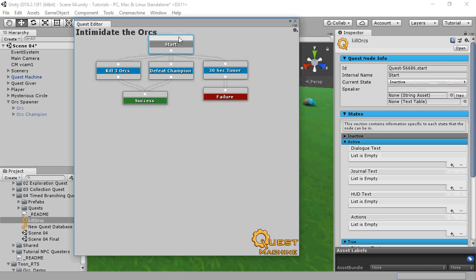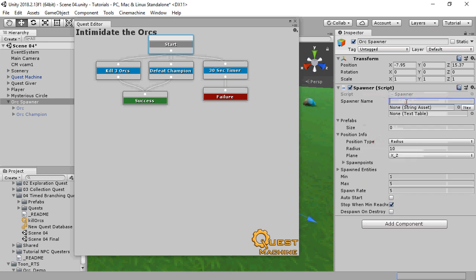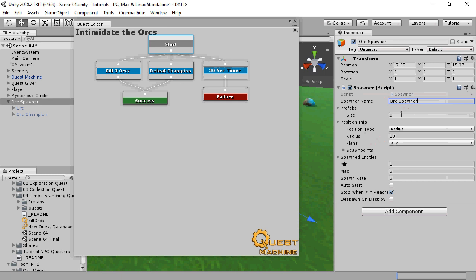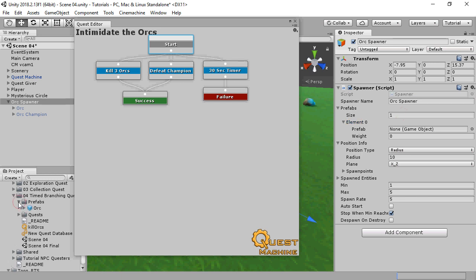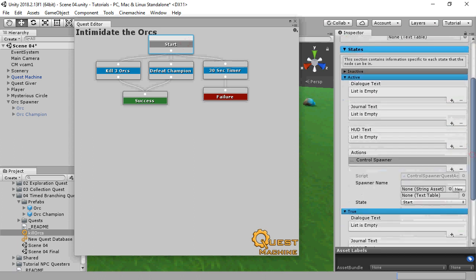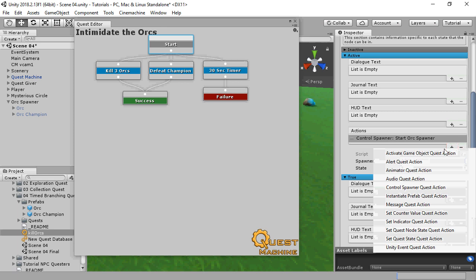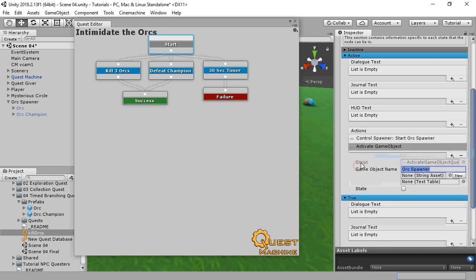When the Start node becomes active, we want to activate those orcs. First we'll set up a spawner for the orcs — name it OrcSpawner — and assign our Orcs prefab. In the Start node, we'll set up a Control Spawner action to start that OrcSpawner. We'll also use the Activate GameObject action to activate the inactive OrcChampion game object that's in the scene.